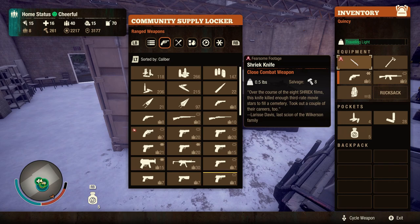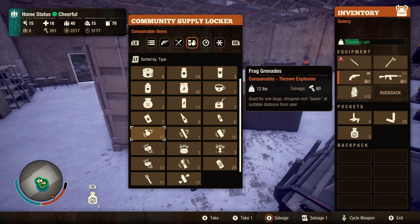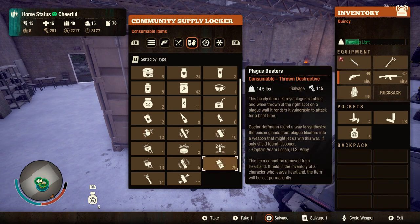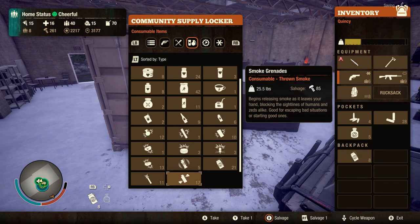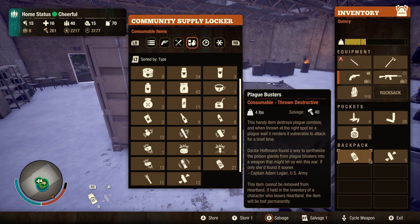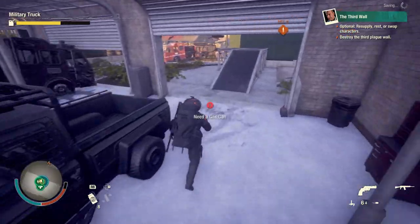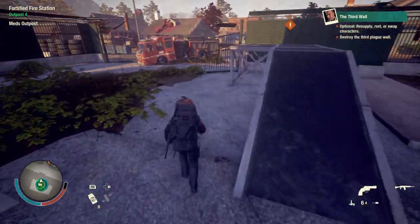Just normal grenades really do help me. Another thing you want to have is advanced plague cure so that you will not get blood plague. You also want to have smoke grenades and of course the bloater gas grenades because those also help you.